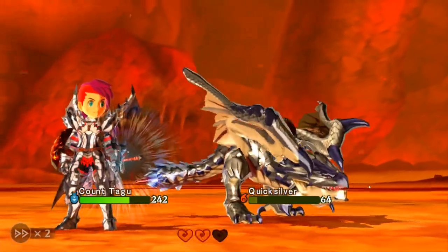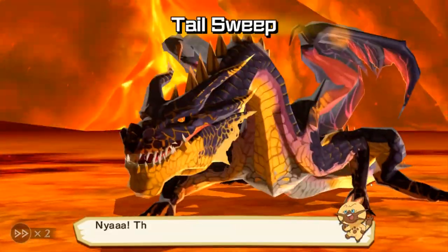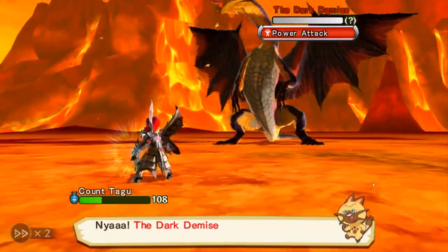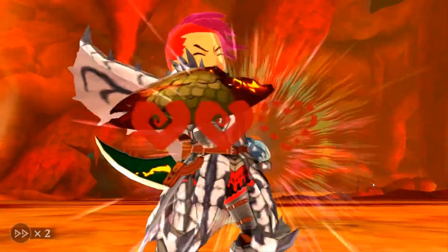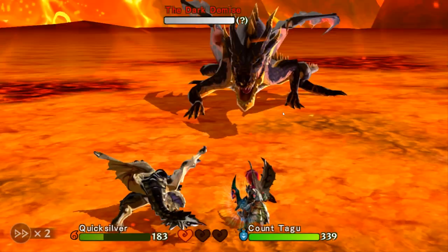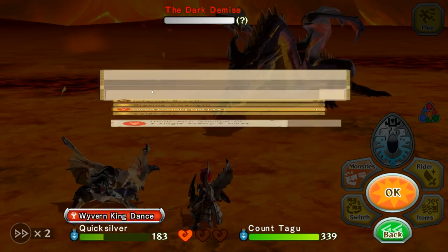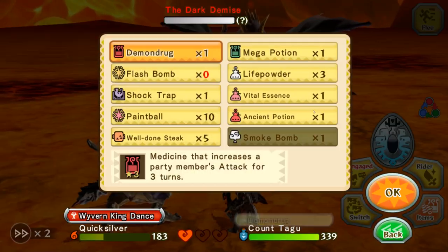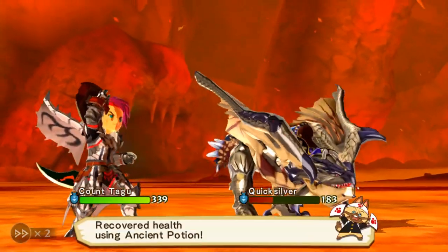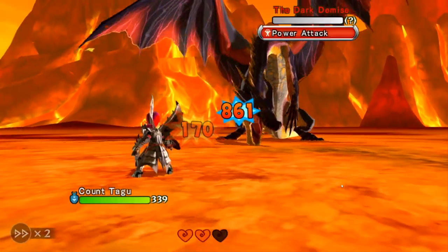Tail Sweep is gonna hit both of us. That's doing less damage now. Oh my goodness — am I dead? Yep! That sucks all sorts of booty. So Quicksilver is at 183. I think if we use Wyvern King Dance on the Dark Demise, and use an Ancient Potion on Quicksilver to get him healed up fully and recover a heart.